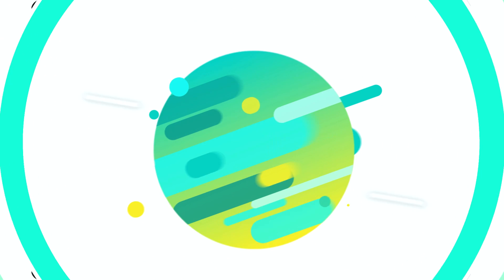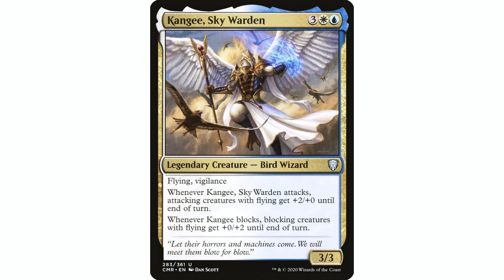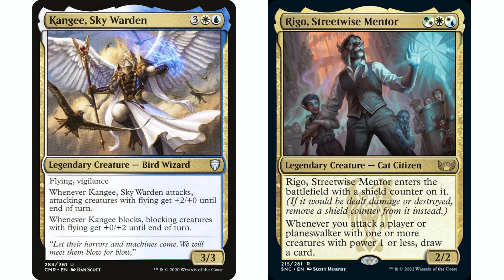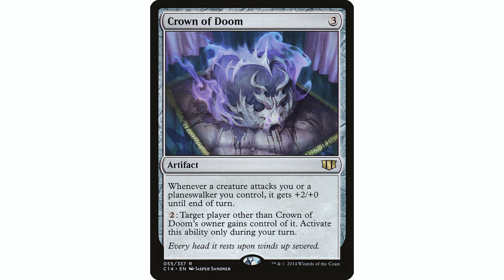Since 1/1s aren't very scary, we need other options. I have Kangee, Sky Warden: three white and a blue, bird wizard, 3/3, flying, vigilance — whenever Kangee attacks, attacking creatures you control with flying get +2/+0 until end of turn. That turns our 1/1 pegasi into 3/1s, which is much more formidable. This works really well with our commander since both are attack triggers — we can stack them so we get the card draw off Rego first and then get the +2/+0 bump. Crown of Doom also works similarly: whenever a creature attacks you or a planeswalker you control, it gets +2/+0, but we pay two and donate it to an opponent so when we attack them we get that bump.